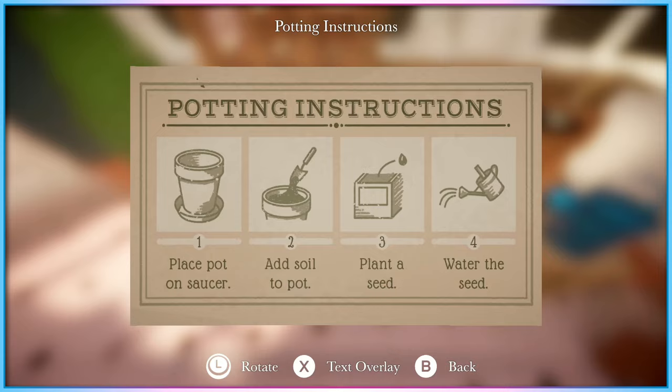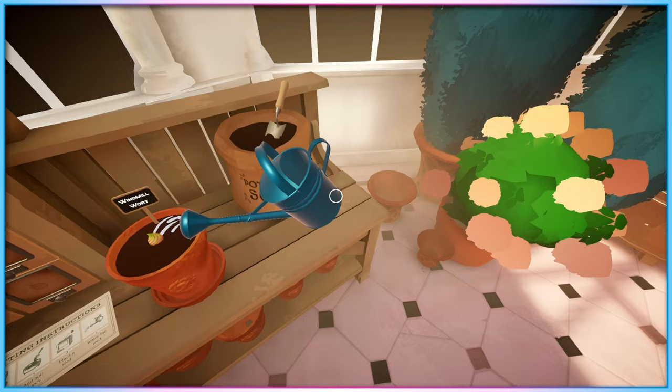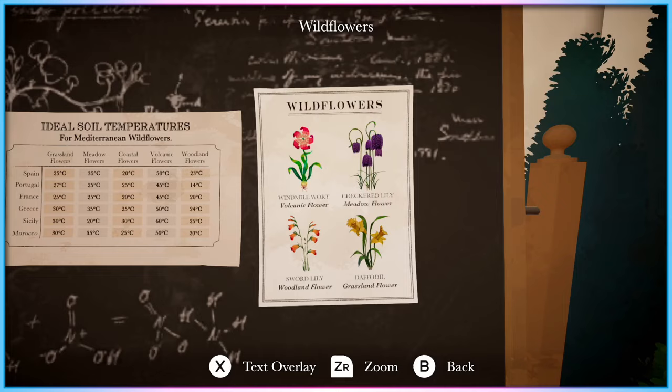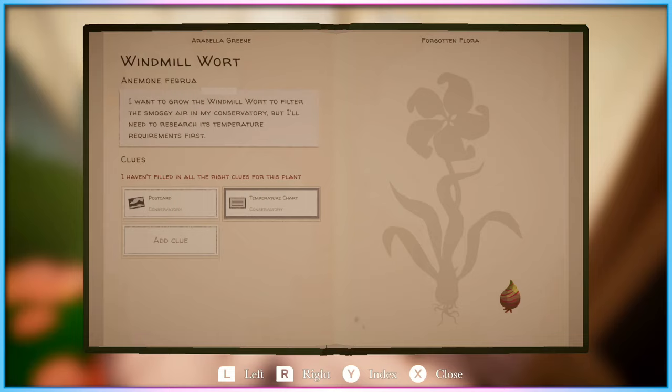Each plant found in the game has a page dedicated to it in a journal. Players are able to assign clues found in that chapter to a limited number of clue slots per plant, with the game confirming when all clues selected for a plant are correct, providing confirmation that you've got all the information required to determine how to correctly cause this plant to bloom. While the initial puzzles are fairly simple — with assembled clues leading pretty directly to what temperature a plant needs to thrive or how strong it likes the wind to be — as the game progresses, clues become more abstract, with more steps required to interpret when getting from a complete collection of clues to the final process of a plant blooming.